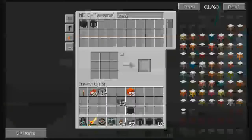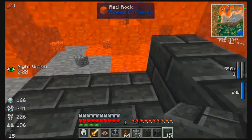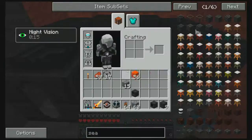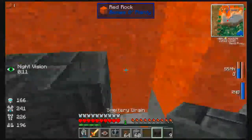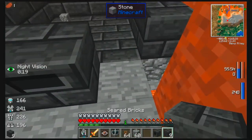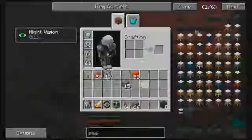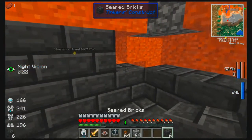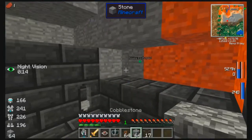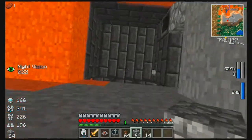I can only get six seared bricks but that's fine. Going like this, then like this, popping a U here — and there's the controller. We're going to have another wall here, here, and here, and then fill the rest of this layer with stone glass just so it'll look nice.